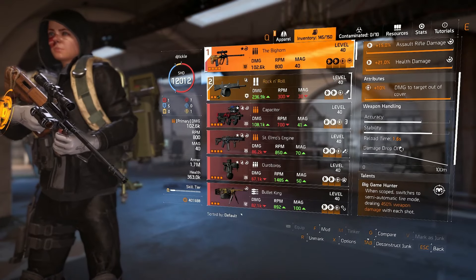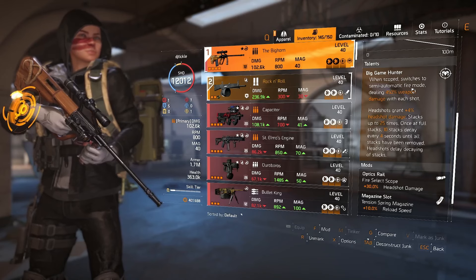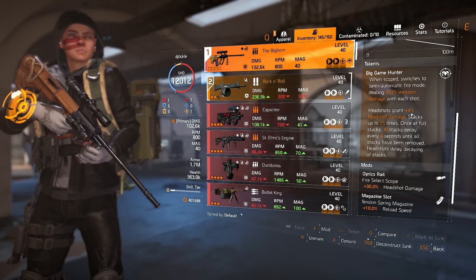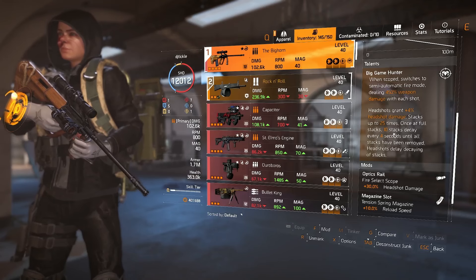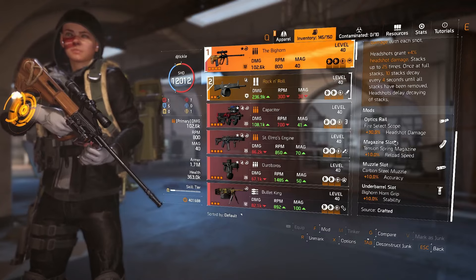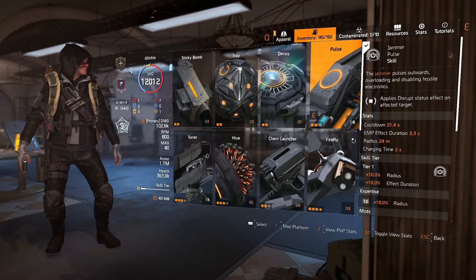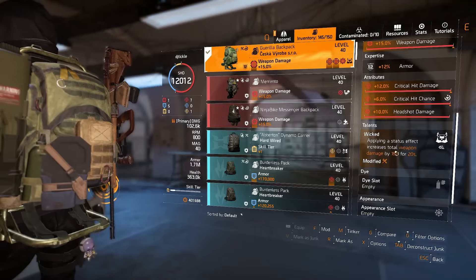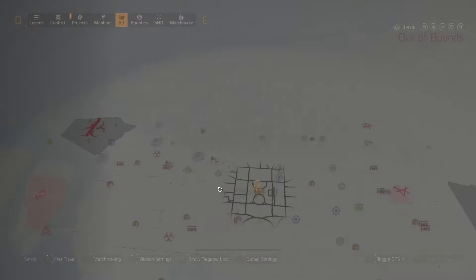My Big Horn has 12 weapon damage from expertise, with damage to target out of cover rolled on. When scoped it switches to semi-automatic mode dealing 450 weapon damage. Headshots grant 4% headshot damage stacking up to 25 times; once at full stacks the 10 stack decays every four seconds — really good if you're hitting headshots. I have headshot damage, reload speed, accuracy, and stability. I just wasn't sure how well the jammer pulse would work keeping wicked active long enough.